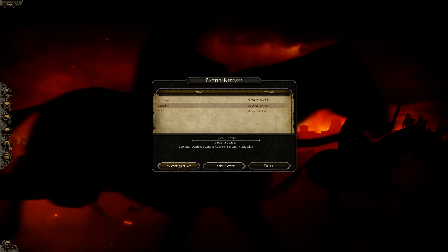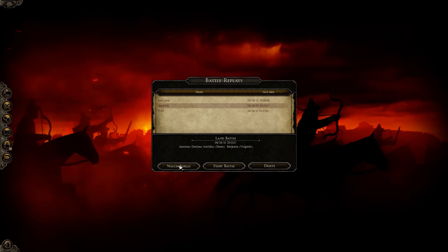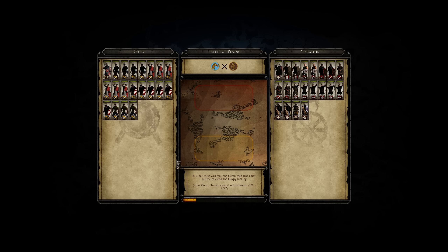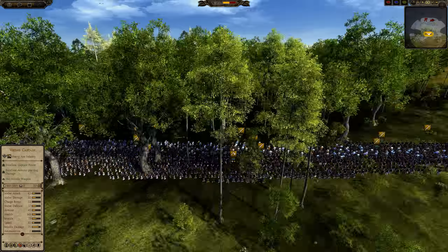Sometimes I like to have a bit of fun in Total War: Attila — I know, an oxymoron — but when cavalry rules the day, going all infantry can sometimes be, I won't say a nice change of pace, but it can at least be a change of pace. So in this Dane army, on the battle of plains against the Visigoths, I've just gone full on infantry spam.